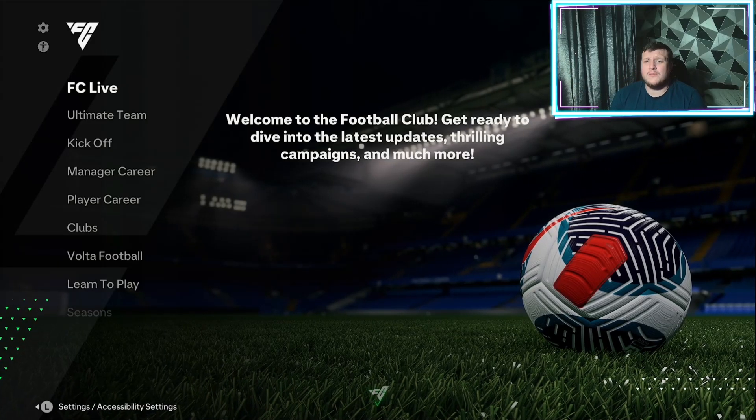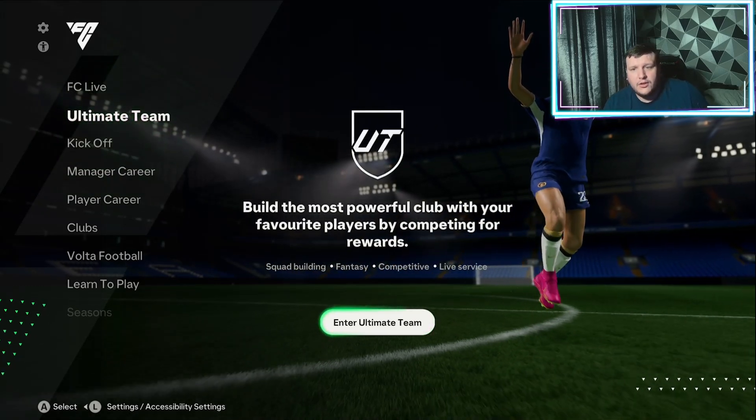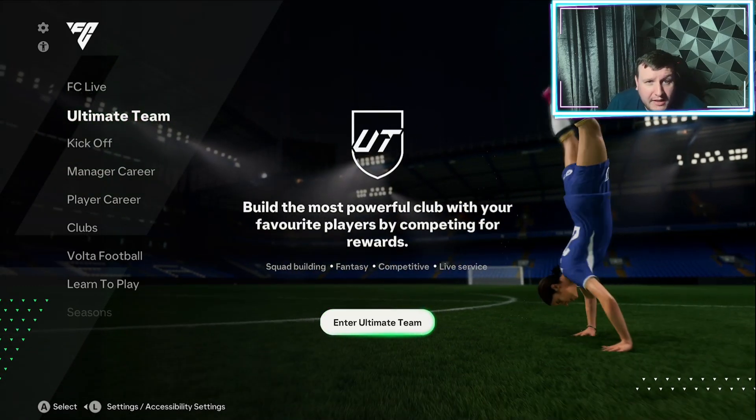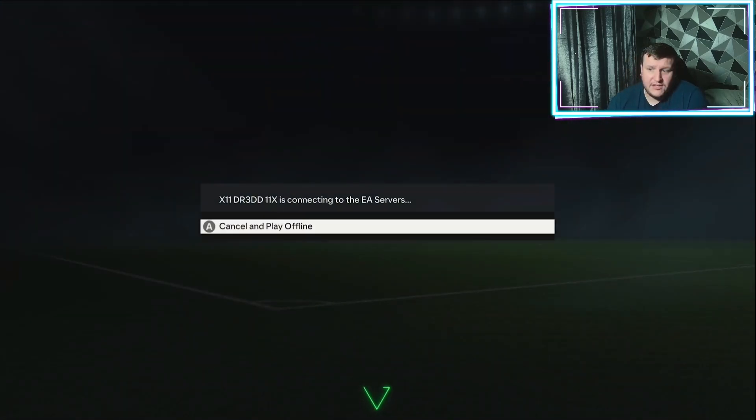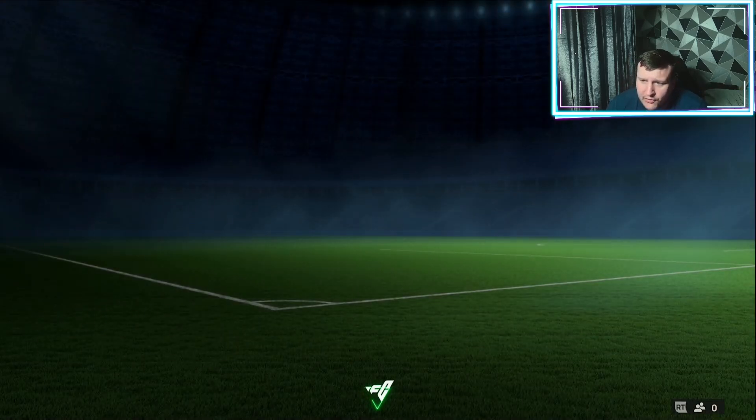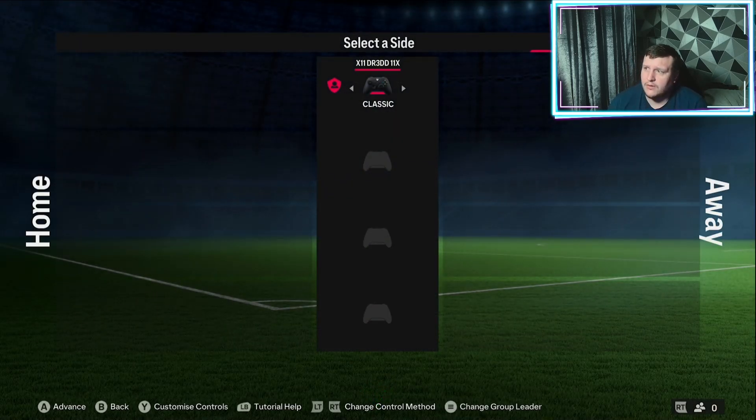What's up, I'm Dread and welcome to the channel. So there's a nice glitch on Ultimate Team where you get 3v3 on Squad Battles, and it all starts from kickoff and playing Volta. This is going to be a straight-through, one-finger guide — you get to see everything you've got to do, there's no shortcuts.